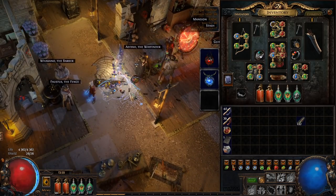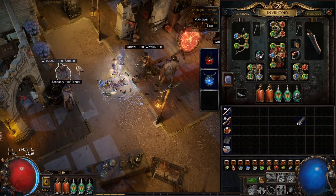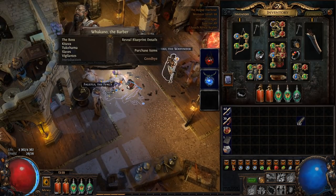Another important tip: if you buy five books of regression, don't click all five and then check Wakano. You must check Wakano, buy contracts, then click one to de-level, then check his inventory, then de-level, then check his inventory — every single time, because his inventory refreshes each time.